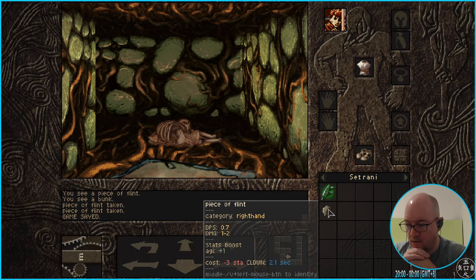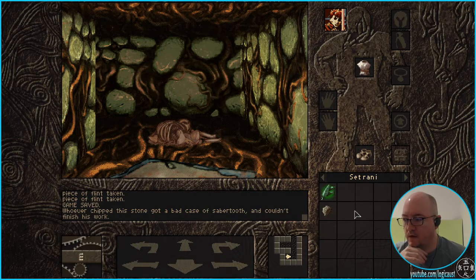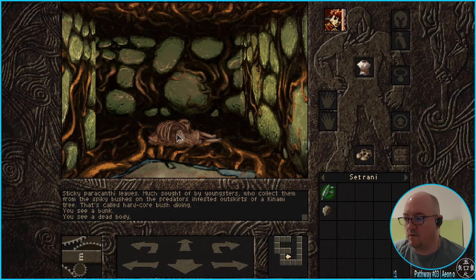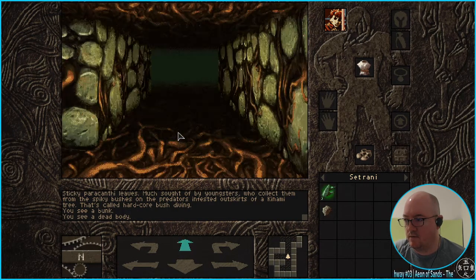I'm trying to read the last stat. Middle button to identify it — let's do that. Game saved — I'm guessing that's an auto-save. 'Whoever chipped this star got a bad case of saber tooth and couldn't finish his work.' Sticky paracanthi leaves, much sought after by youngsters who collect them from the spiky bushes on the predator-infested outskirts of a Kinami tree — that's called hardcore bush diving. There's a certain degree of roughness to the translation, but it's fine.